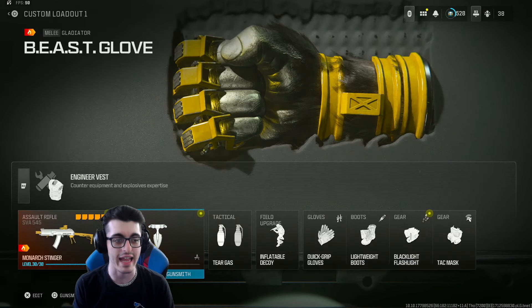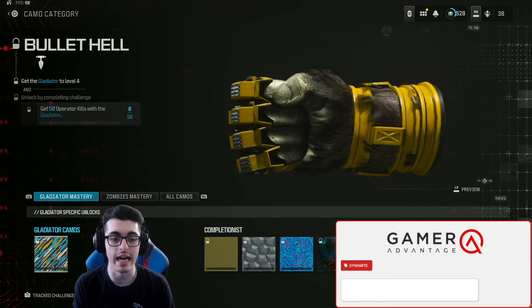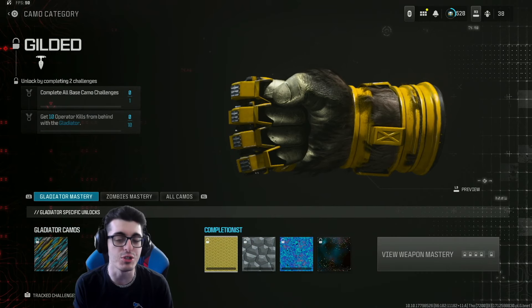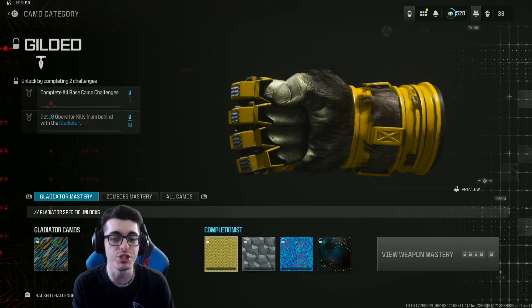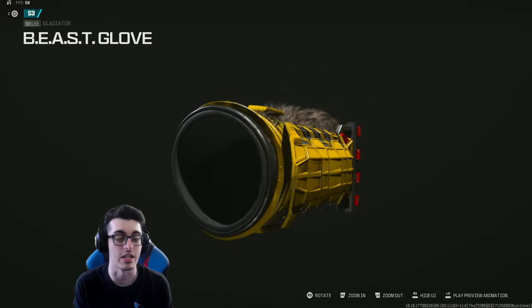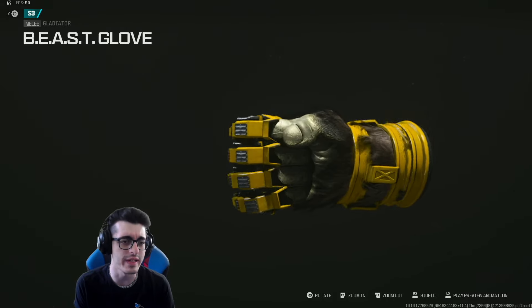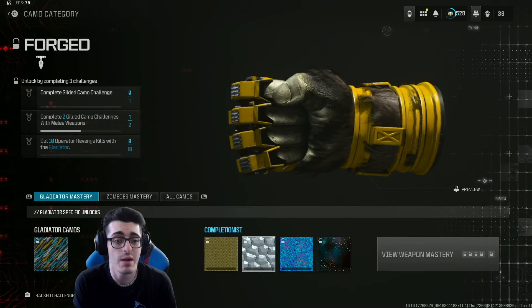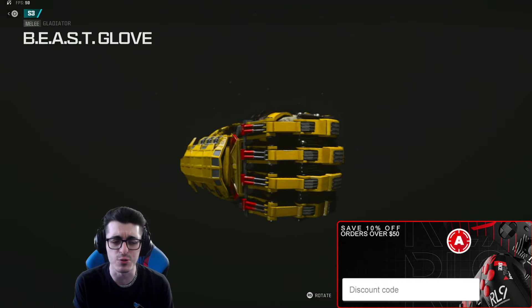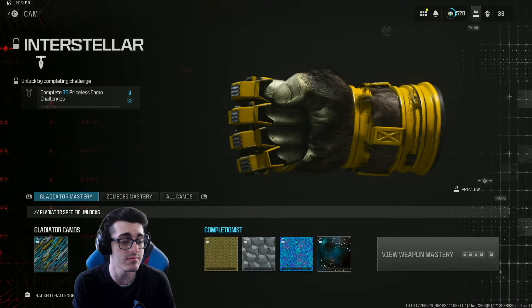Here's a flaw right out the gate with this brand new skin — you can actually equip camos on it, but you just can't see them on the Gladiator skin. So if you want to grind camos for the Gladiator while using the Glove, you can do that, you just can't see any of the camos while they're equipped on the Glove. It's kind of a weird choice and I think it kind of undermines the value a little bit of this new reward. Let me know what you think about that down below in the comments. Maybe in a future title update they'll allow you to use a Mastery skin on the Beast Glove.